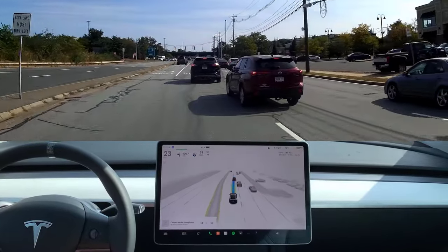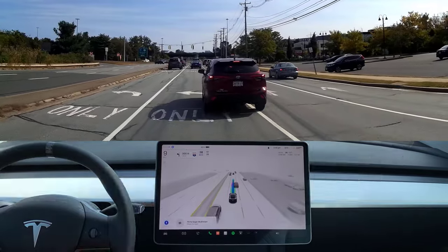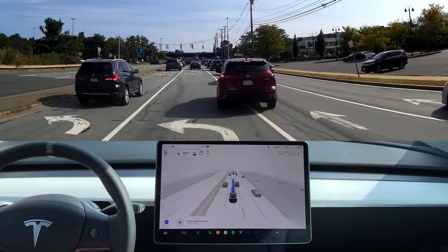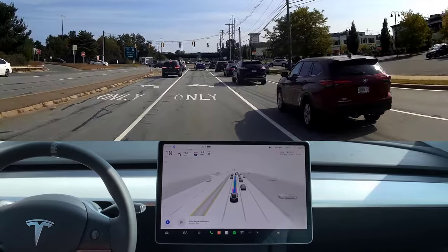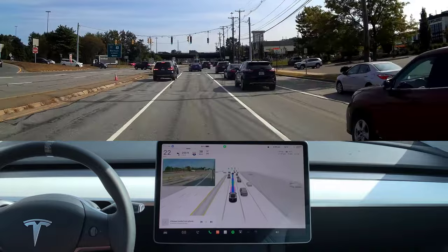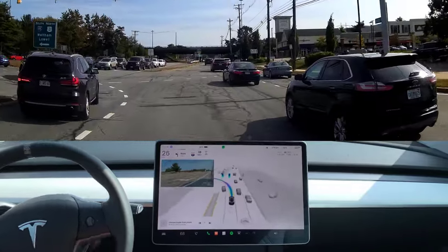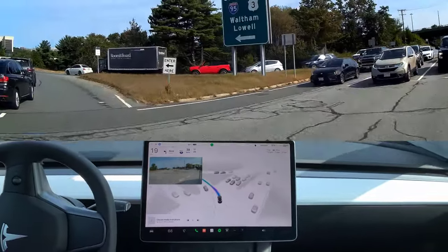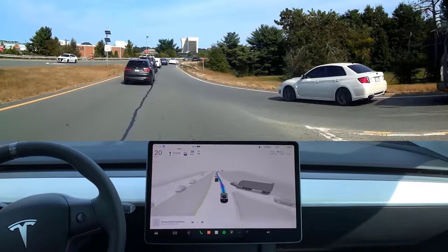This Toyota here is doing something stupid — I have no idea what it's doing. It's kind of rolling in and then going back out to its lane. FSD handles that beautifully. Kudos to FSD. It goes through this left-hand turn to get onto the exit — getting onto 95 South. It kind of goes through very confidently here, not caring about that white car.